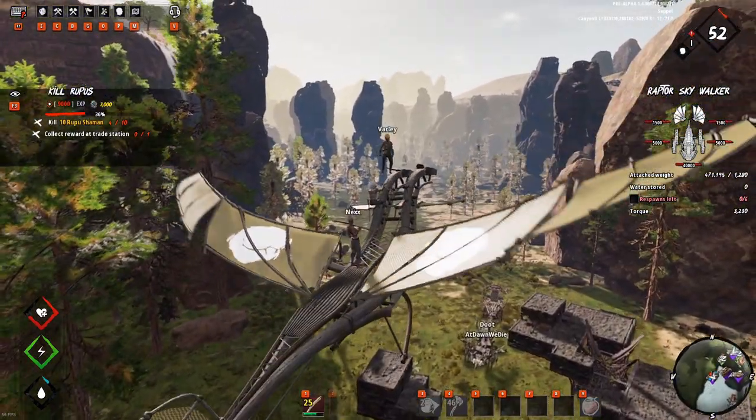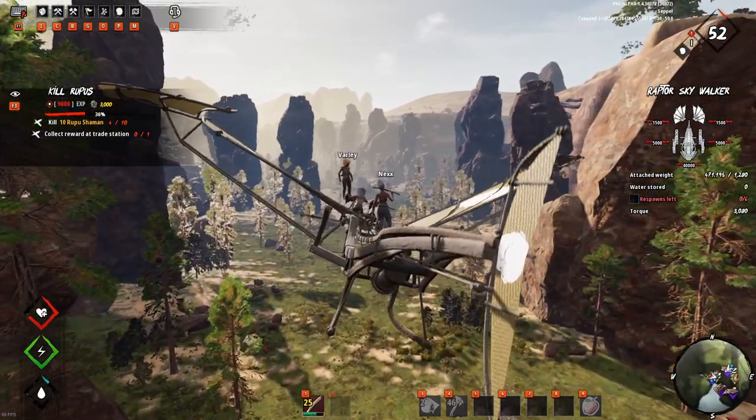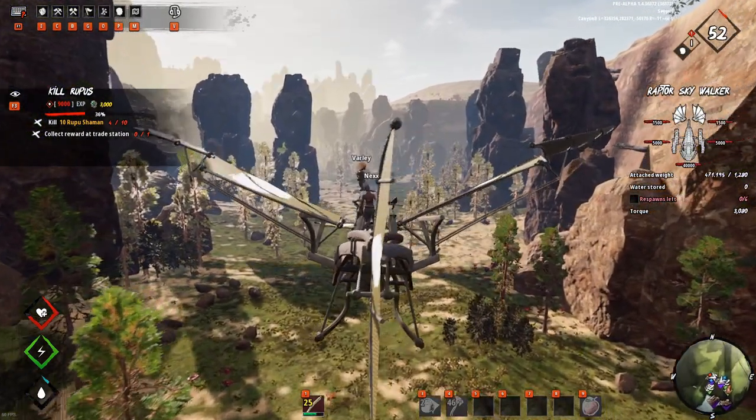A little tip from what I've seen so far: flapping your wings costs a lot of torque, so try to get up fast and then ride on the wind like you would with a wingsuit.